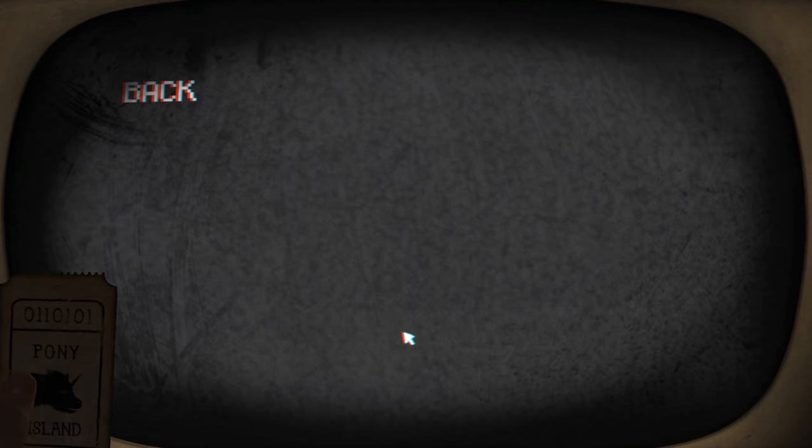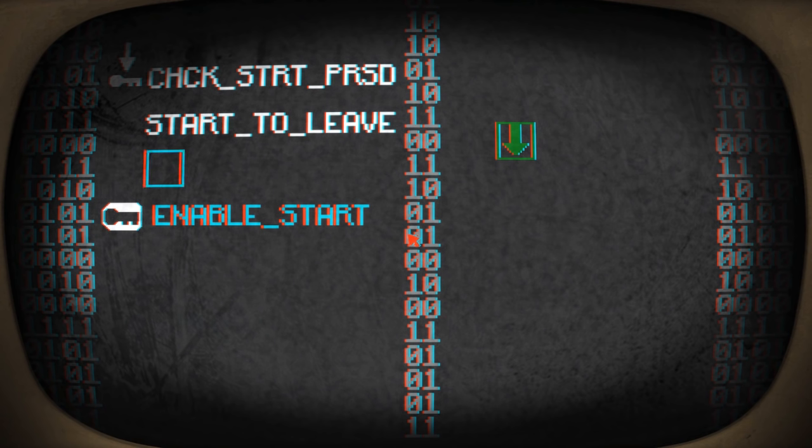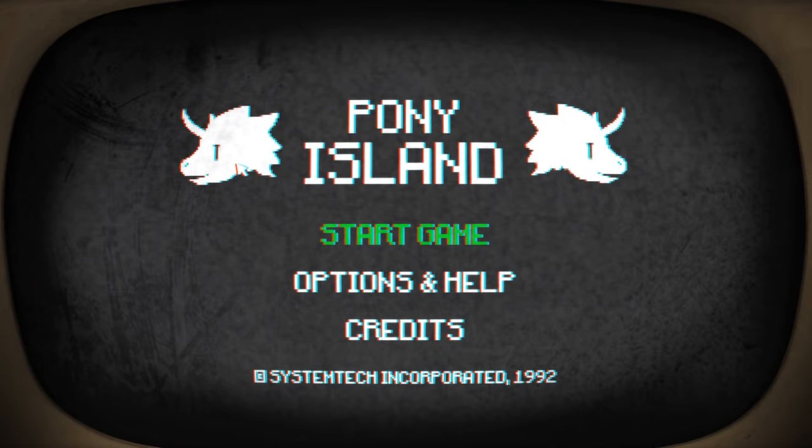I couldn't read any of that. Oh, I got the tickets too. What's this game about? It's kind of interesting at the moment. Start game. What's that? This is like the back end of a program or something, right? Check, start, press start to leave, enable start. I guess we need to get that key down there. Oh right. Was I just sort of reprogramming the code? I don't know really too much about coding or programming or anything like that, but I think I just edited some code.